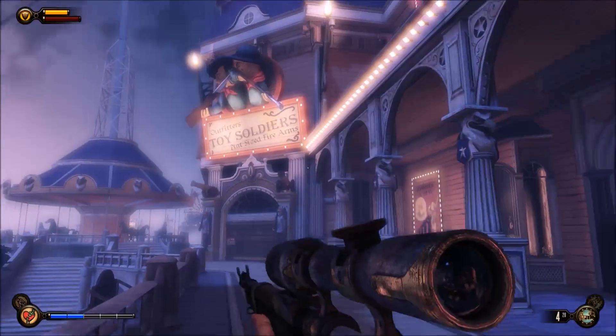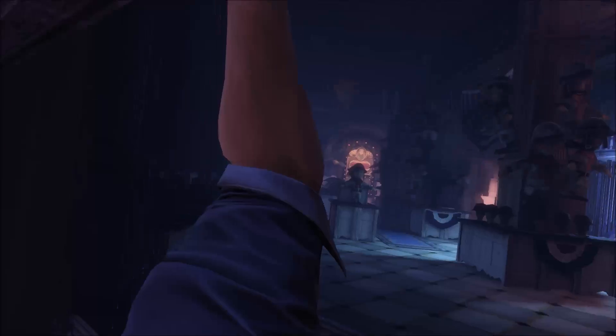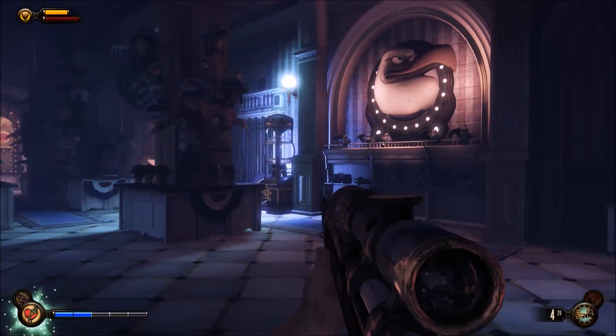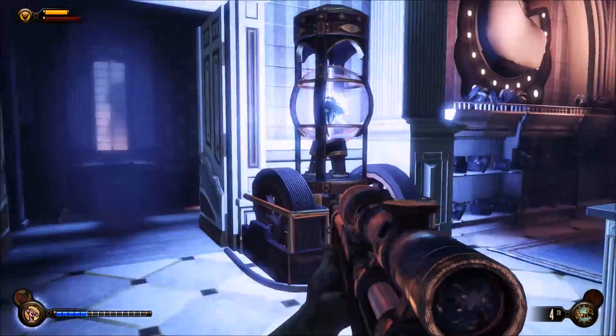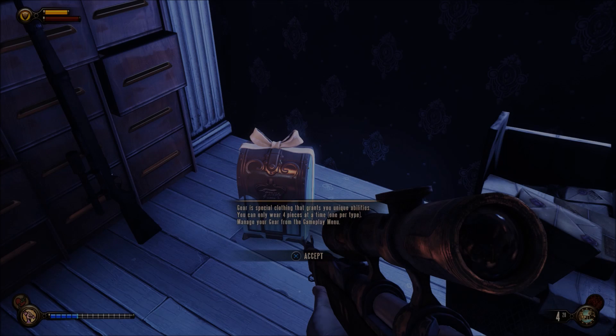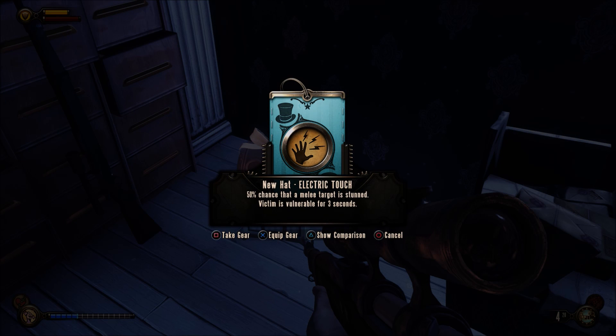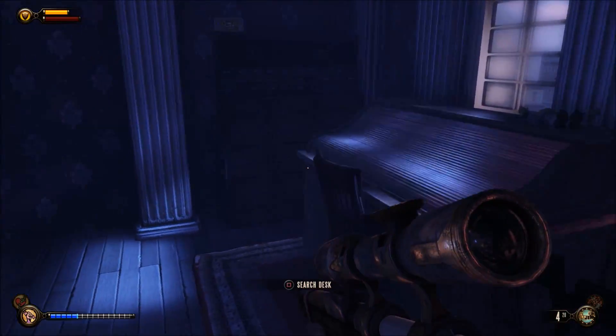From here we're going to keep running and go to the toy soldiers store. We're going to open this up and switch to our shock jockey vigor and use it to open this door here — and this is where the gift is. We got a new hat: Electric Touch — 50% chance that a melee target is stunned, victim is vulnerable for three seconds. Now we're going to have a look around and you can loot all of these boxes if you like.